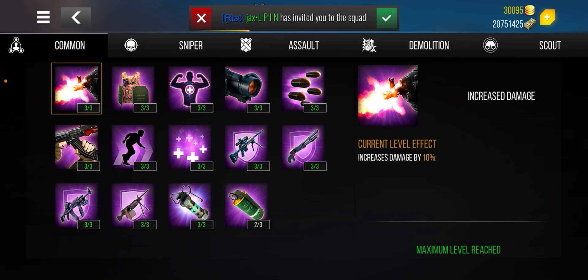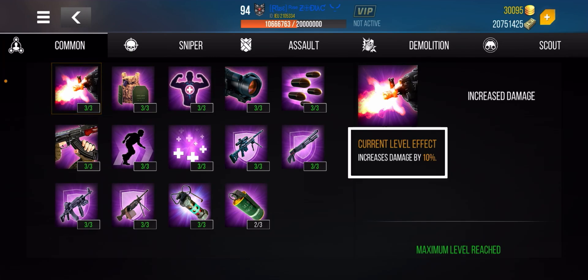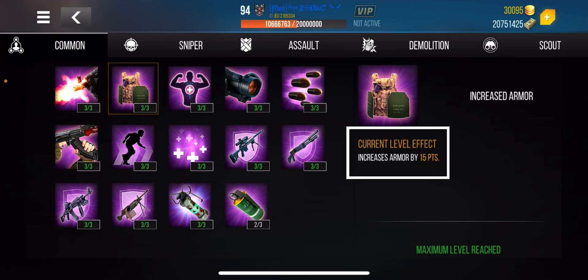Let's get started on the left-hand side. The first one I'm highlighting is called Increased Damage. Each one of these requires three out of three stages — I've already purchased all three. You can see on the right-hand side the benefit: it increases your damage by 10%. That's huge. For example, with an assault rifle at 130 damage, 10% is 13 points, taking you from 130 to 143 damage. Factor in the fire rate and it gets even more interesting.